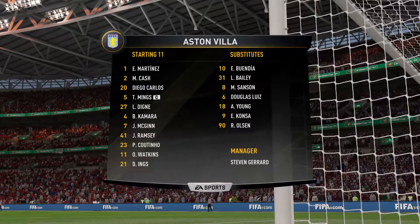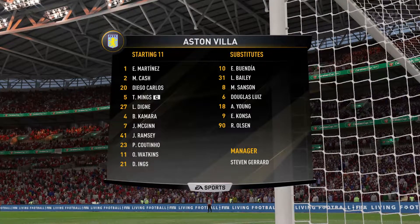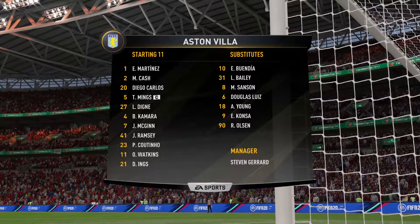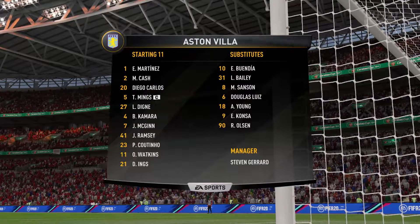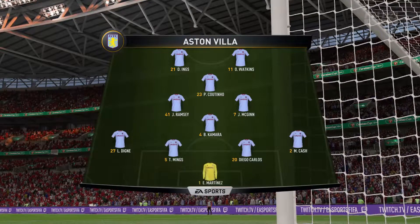The Aston Villa team for this game — it's a 4-4-2 for them today, but we think the middle four might be a diamond. Yeah, and it gives them a bit of solidity in the middle of the park, and I think the onus is on the full backs to provide the width in this shape.